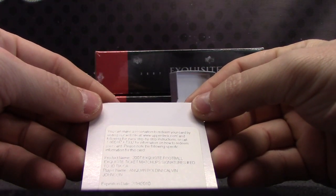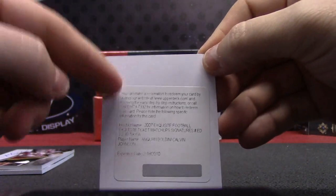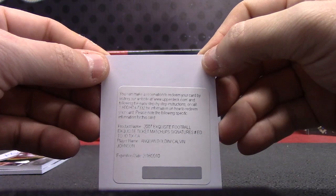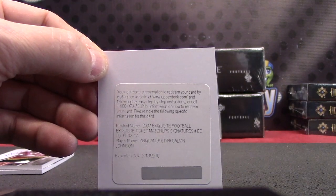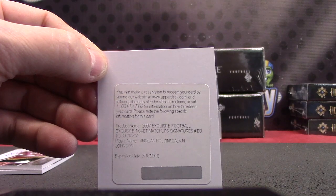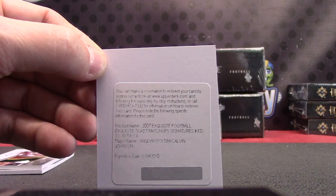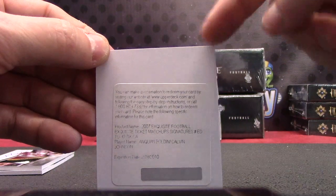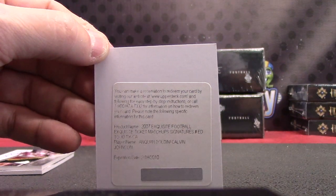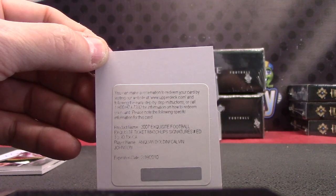Alright, we have Exquisite rookie ticket matchups — Anquan Boldin and Calvin Johnson. So Anquan back then I think was with the Cardinals, and Calvin was with the Lions. Anquan Boldin/Calvin Johnson dual — was it the Cardinals? Yes, Cardinals. So that would be NFC West and NFC North. I have to randomize this unless NFC North and NFC West want to talk about it. You guys could contact Upper Deck and maybe they'd do something, or enter it in a drawing and sell the card. NFC North is T-Funk and NFC West is Gronkman.